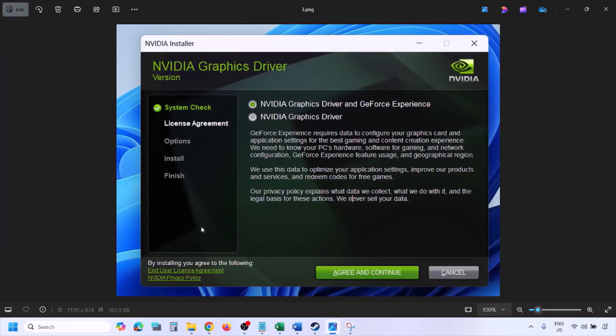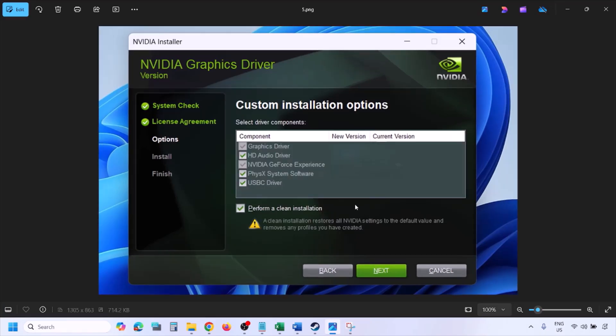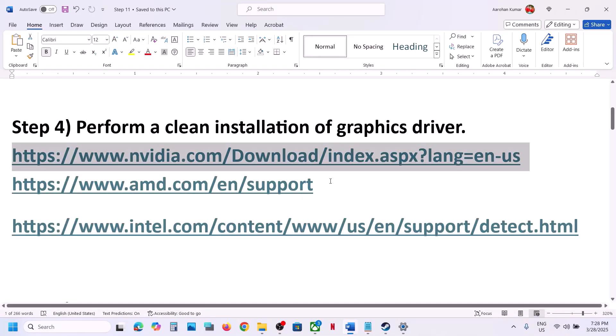Once you run the exe file, click on Agree and Continue, then select the Custom option — by default Express is selected, so select Custom and click Next. You will see a screen — put a check on the box which says Perform a Clean Installation. Make sure you check that box, then click Next and let the installation complete. Once complete, restart your computer and then launch the game.